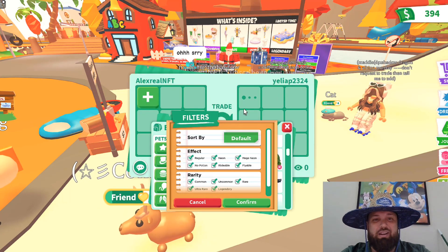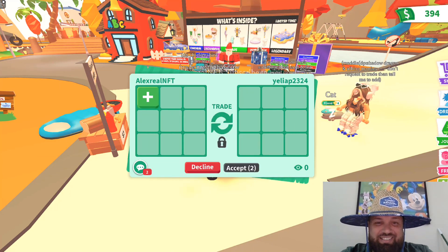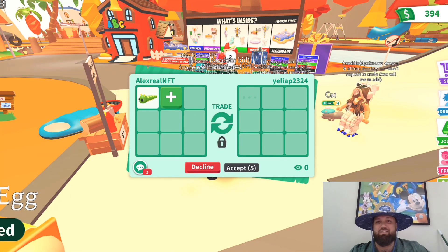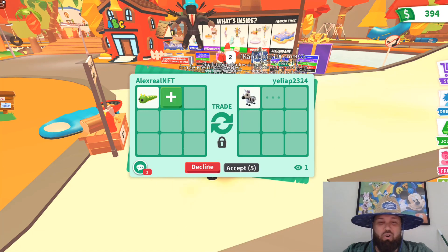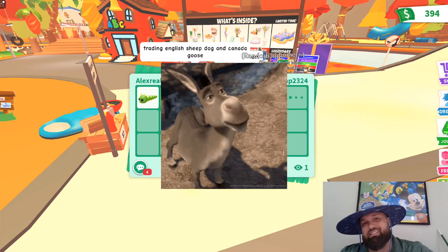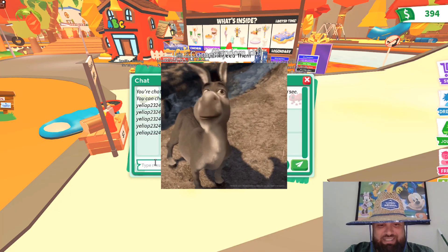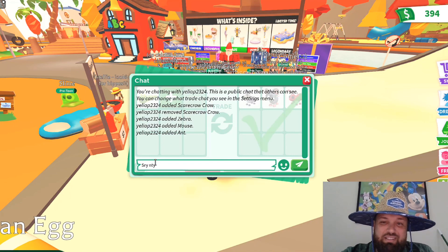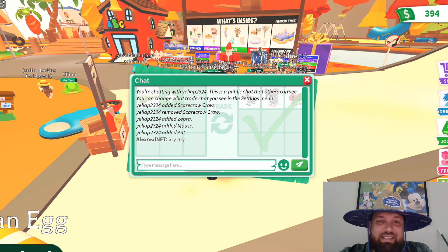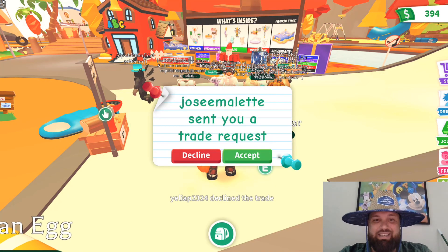We got another trade request. Let me go ahead and put the caterpillar in. Yeliap2324 is putting zebra, mouse — no, I'm not going to do it for that. Sorry. All these things are in game and easy to get out of the egg. No thank you. Even though this is just an ultra rare, it is still a Robux pet — it still costs real money.